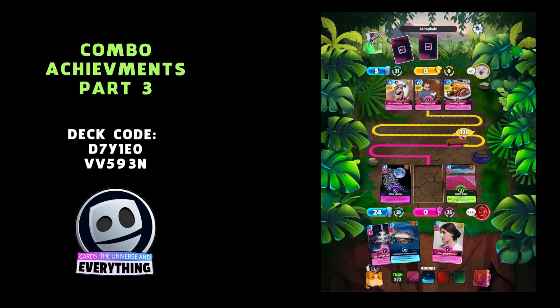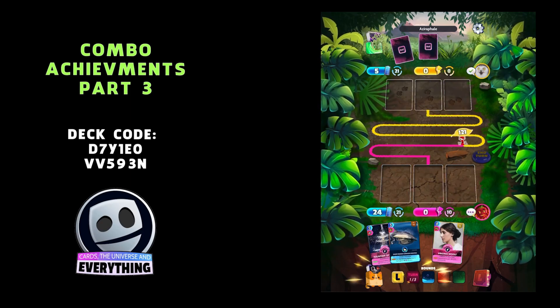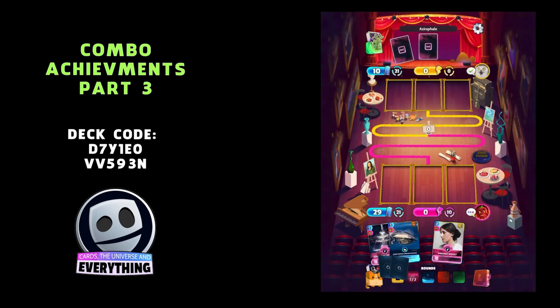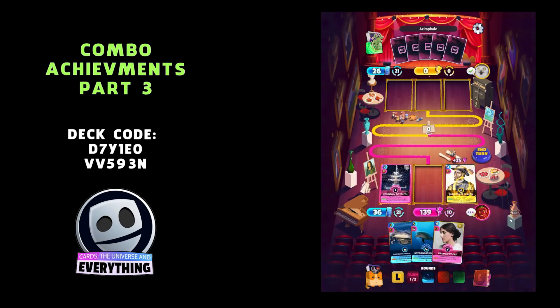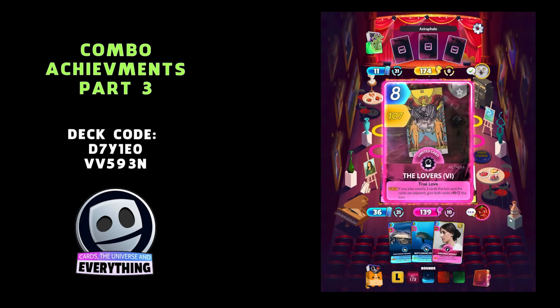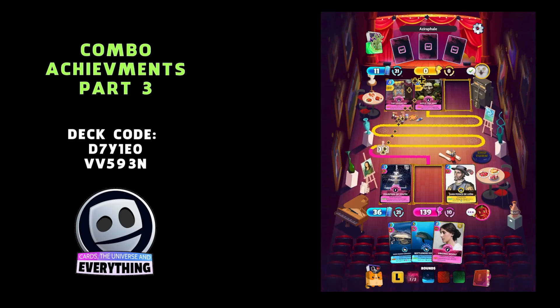We've got the Fountain of Youth in our hand — there's a cool combo coming up. Two oceans and seas cards — actually let's play Fountain of Youth with him: Youth Restoration! That's good, 139 points, not a bad score. We've also got another combo — those two dolphins.